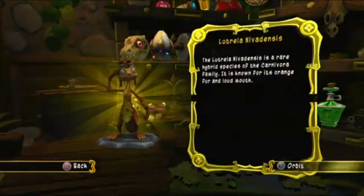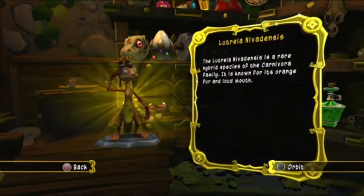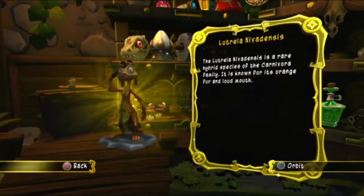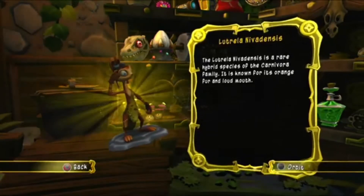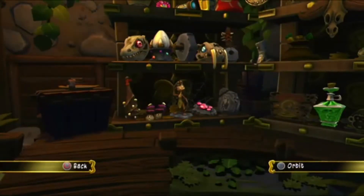Next we have different treasures from throughout the game. There's a reference to Daxter from Jak and Daxter, and then there's a reference to Clank from Ratchet and Clank.